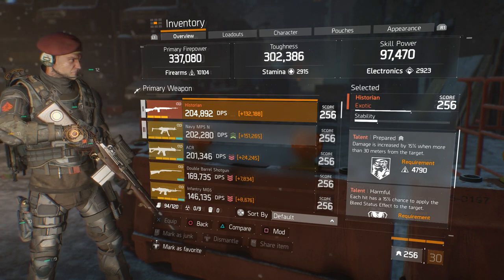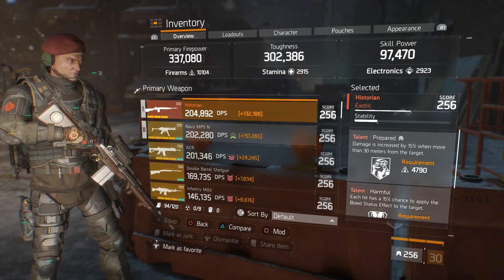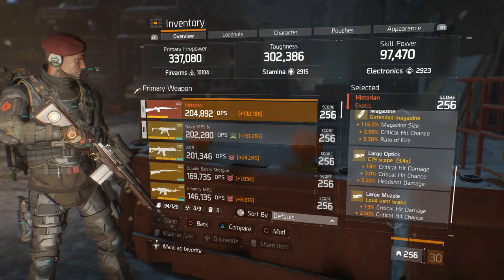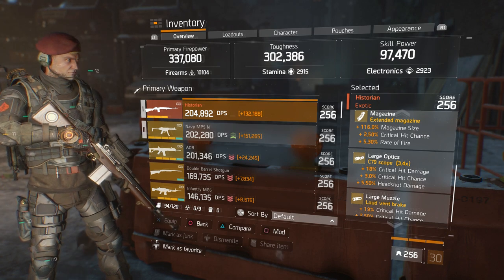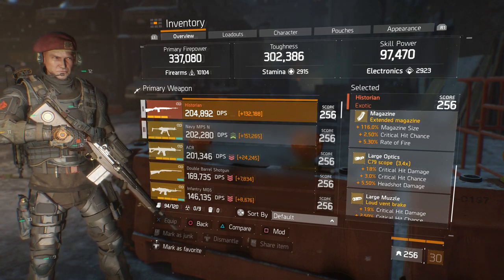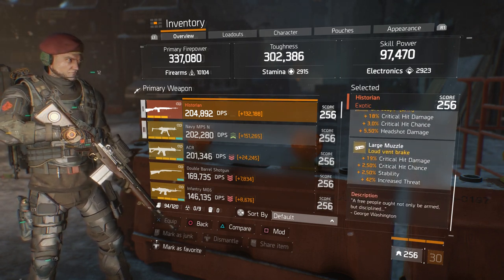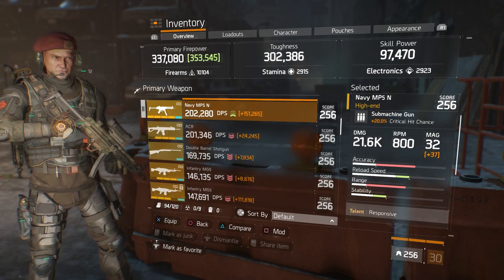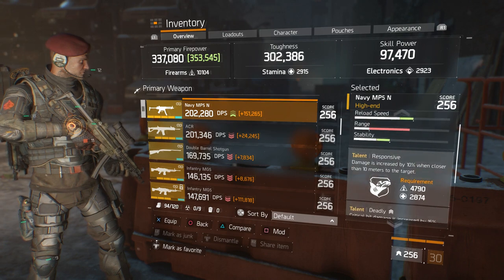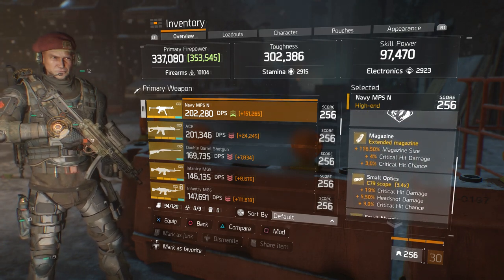This is the best one I could get my hands on — it was in the base of operations inside the terminal, and you can purchase it for some Phoenix Credits, I believe around 1,400. Moving on to the mods: magazine size, crit chance, and fire rate; crit damage, crit chance, headshot damage in the optics; and in the muzzle we have crit damage, crit chance, and stability.